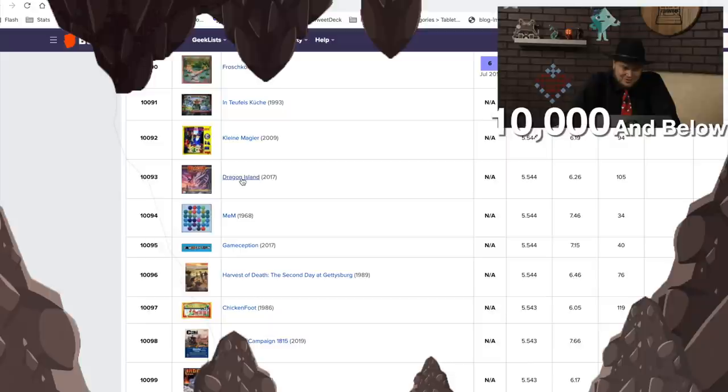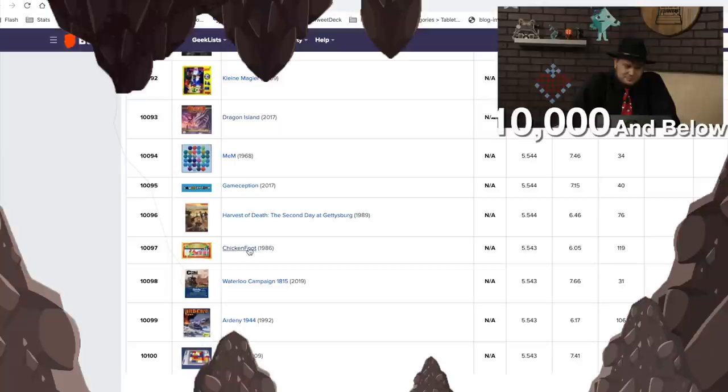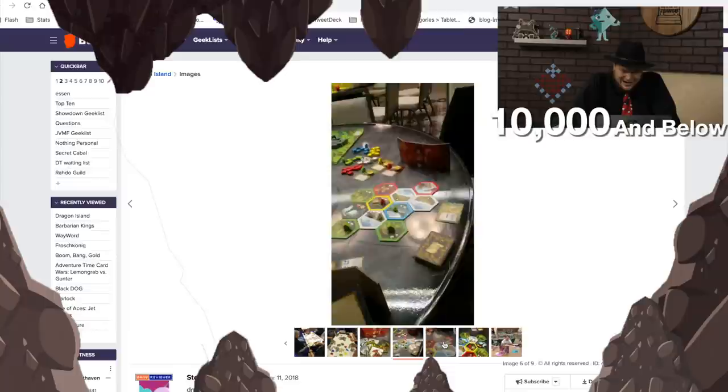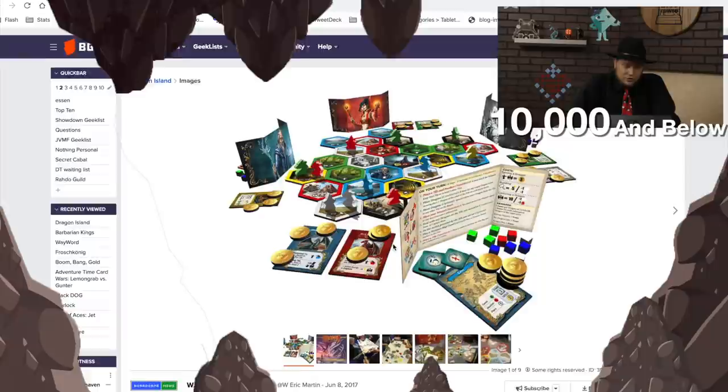Dragon Island here from R&R Games. Is it just out now? I see 2017. It's designed by Mike Fitzgerald — yes, I do remember when this came out. I heard some people liked it, but it was one I never actually played. I think someone else from the Dice Tower reviewed it before I did.